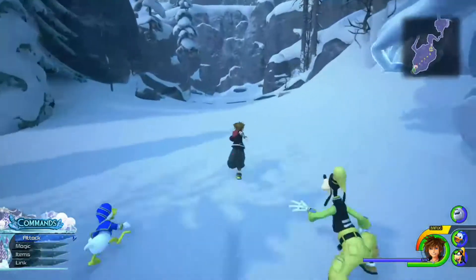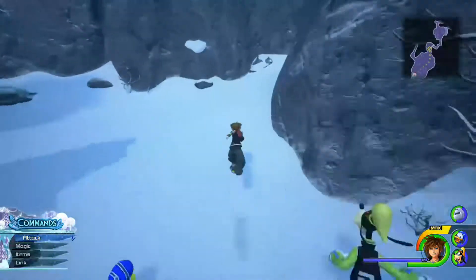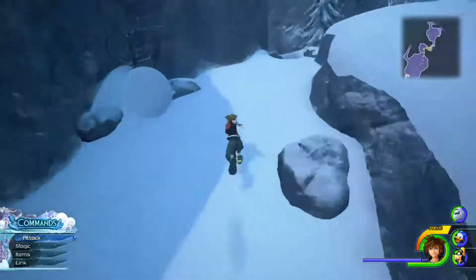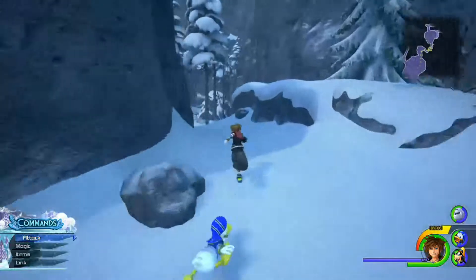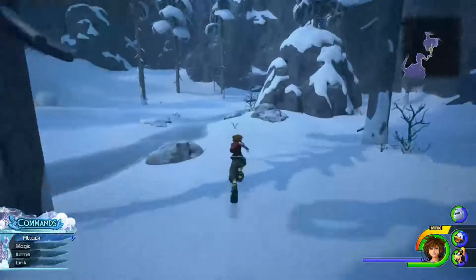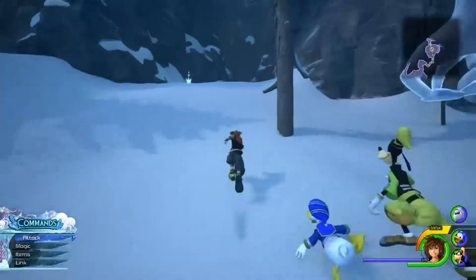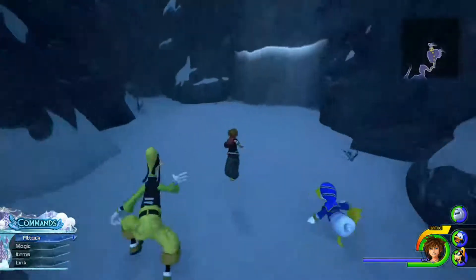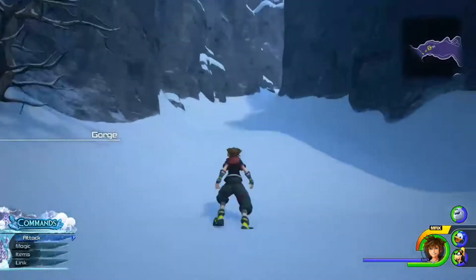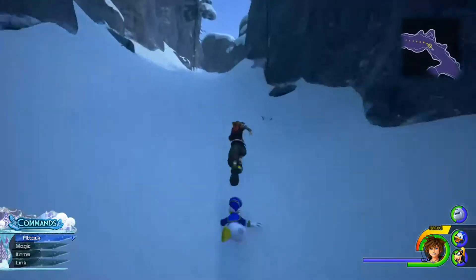You're going to start off at the very first save point, just running towards it like you normally would, heading towards the gorge where the prison is located. Once you run up the stone wall to the next stage, there will be a little path on the side where you can slide down and fall to a small cliff above this area. It's on the right-hand side. You'll see a pine tree on the left and a whole bunch of spots in the area. There's a treasure down there as well, so make sure to grab that and then grab the picture of the lucky emblem.